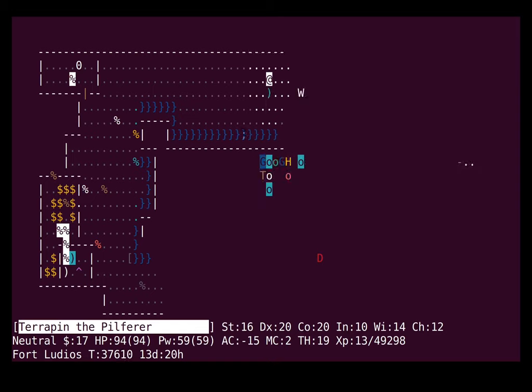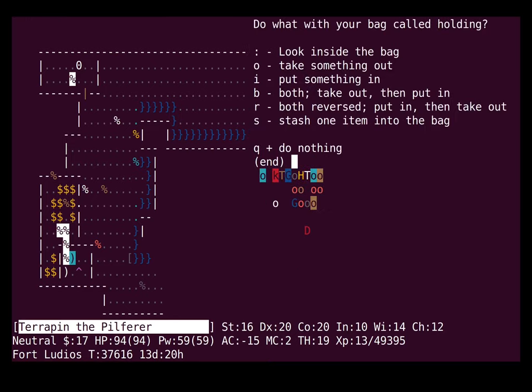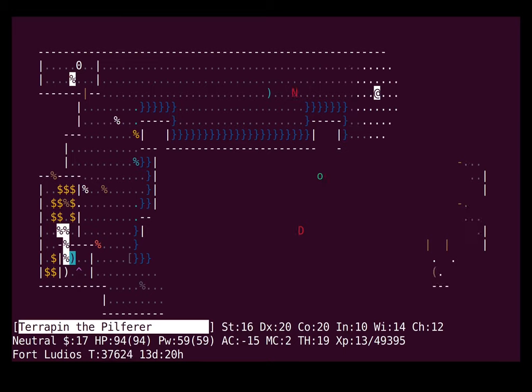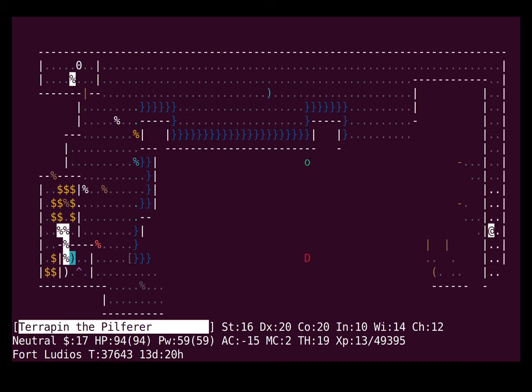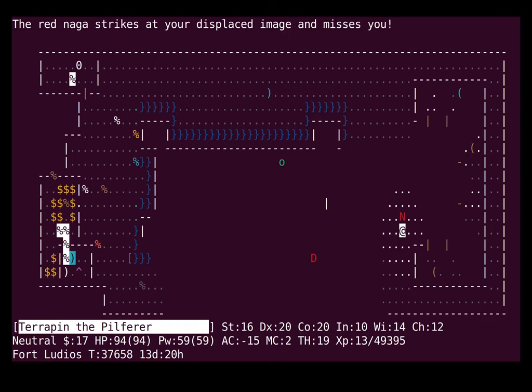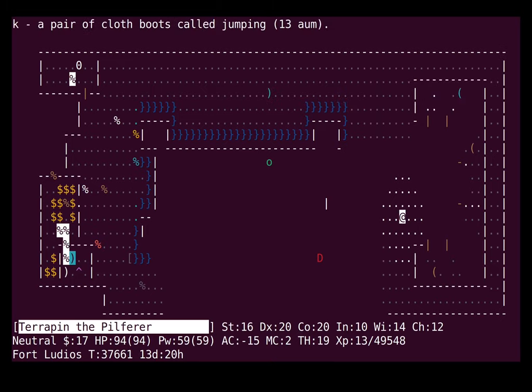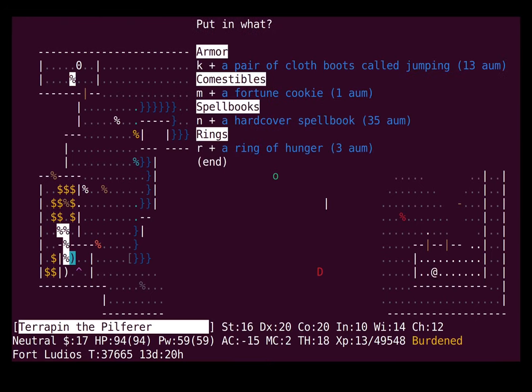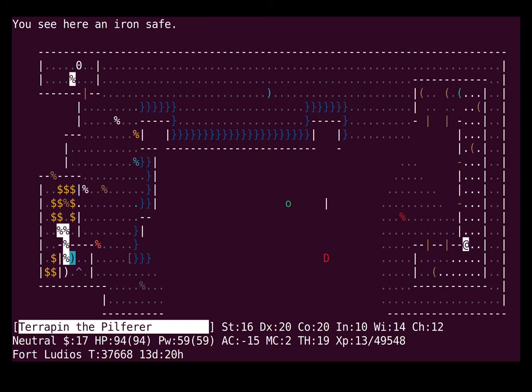I was thinking about why stealing was failing so much — because normally it does not. I was finding it significantly easier to steal things before. I just realized it's because of the armor I'm wearing. If you're wearing metal armor other than mithril, it makes stealing much more difficult — like 30 percentage points, I think. So that's not good. I think I might switch back to my leather armor now that magic cancellation isn't looking as important. I'm still bad for draining, but I can kind of live with that honestly.